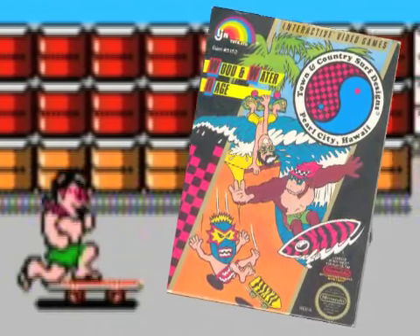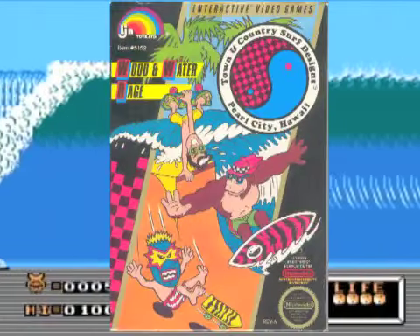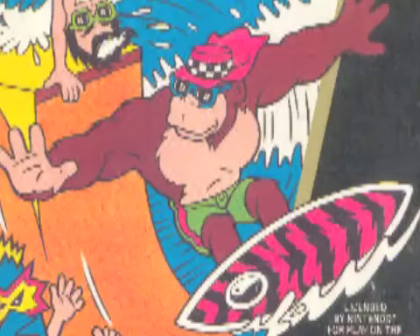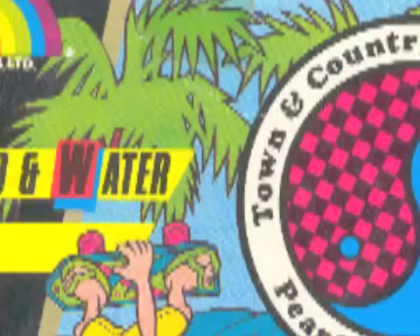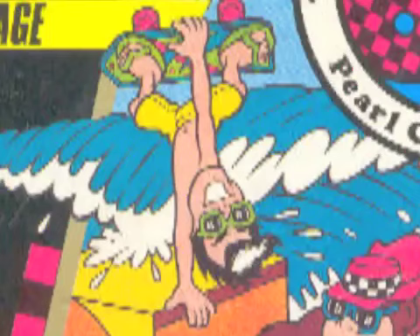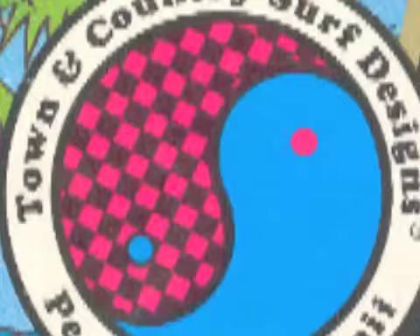Let's just count the bits of awesome. Number one, obviously the super buff gorilla riding the surfboard — that's cool. Number two, the giant wave that apparently has already engulfed a beach, judging by the palm trees located behind it, and is about to come crashing down on this poor dude and destroy him, his glasses, and the half pipe he is on. And number three, checkerboard and zebra print designs everywhere.